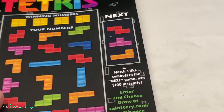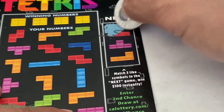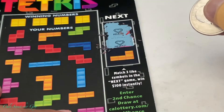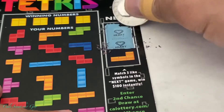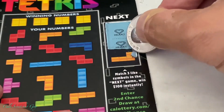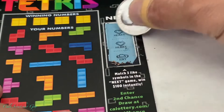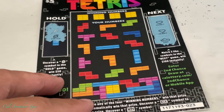And then we're going to go on this side — match three like symbols in the Next game, win $100 instantly. We already got two hearts so far, we just need one more. If we can get one more we have a $100 winner. Let's see what it is... and it is a hat. Wow, that was a close one — it also starts with an H: heart, hat. But that's not going to do it.